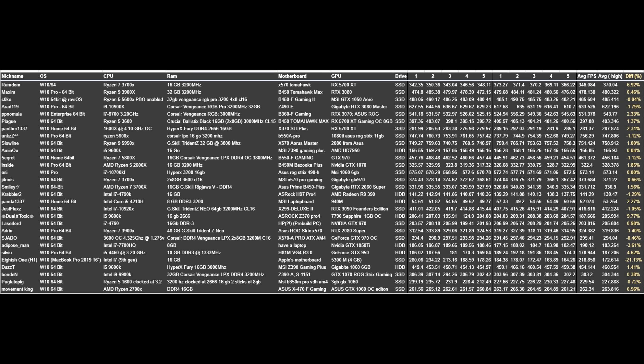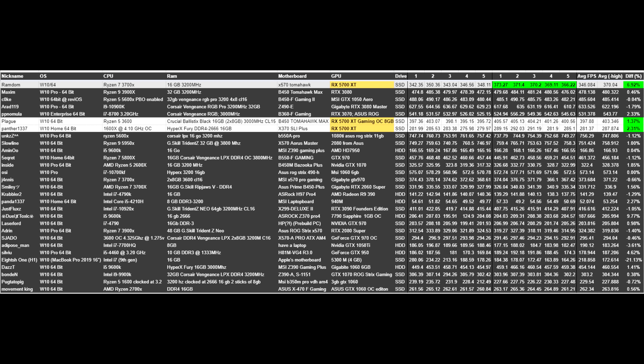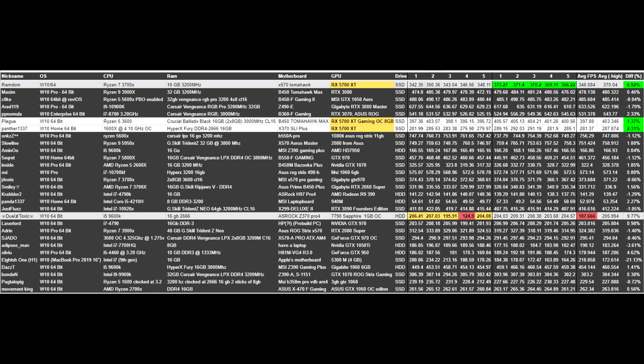Based off the results, there is no clear pattern of -high working in everyone's favor. Some people did get an FPS boost during the test, but others got even worse numbers. Ramdom, for example, was able to get a stunning 6.92% FPS boost, and his results in the benchmark after using -high went up by a lot. Plague and Panther Elite, who both had the same GPU, were also able to get higher results. Another interesting boost goes to Dual X Toxic, but he got the boost because one of his first results turned out to be very low, which obviously affects the average.